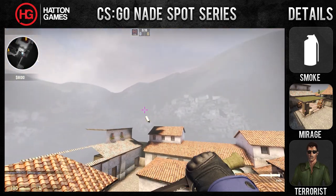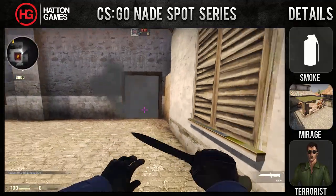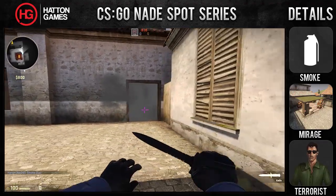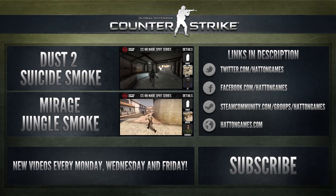Step 3: throw the smoke and run through it. If you want to see more nade spots then please support this series with a like, check out my other smokes for Mirage if you get a chance, and I'll see you next time.